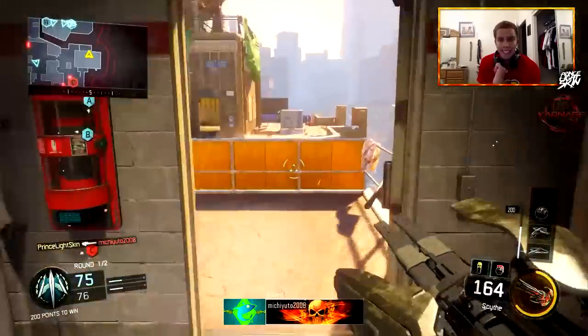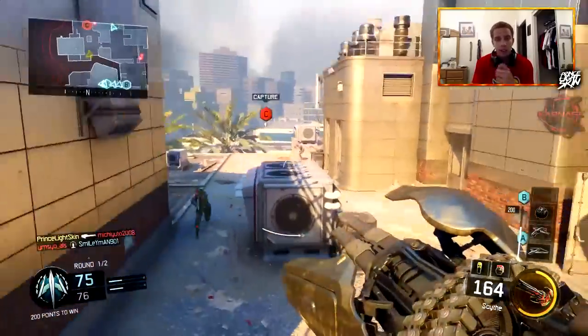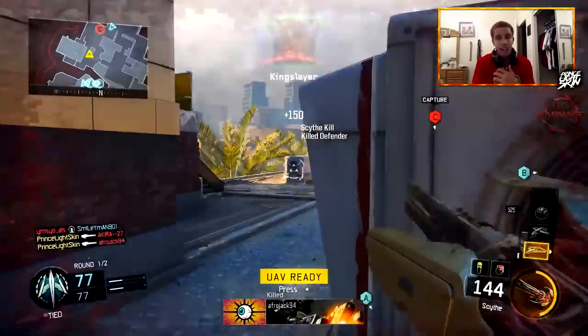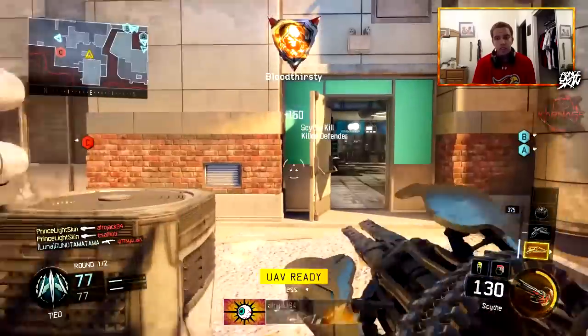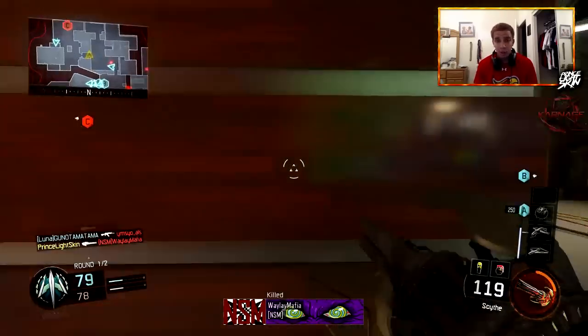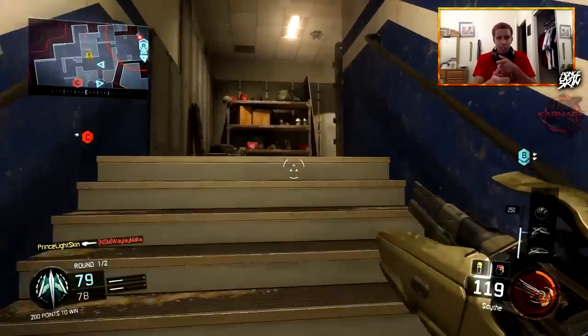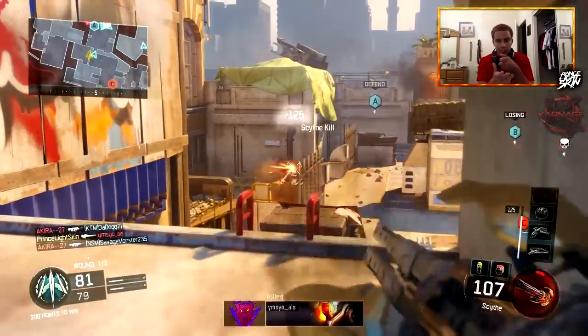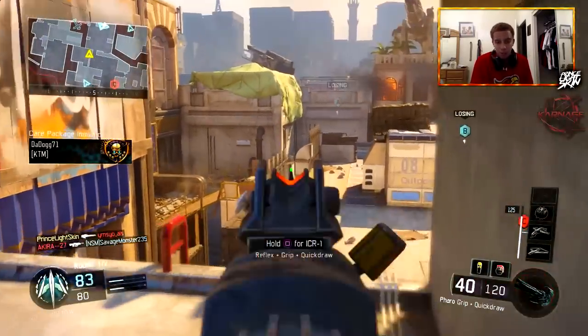What a lot of people do is slide around corners. If you have a Scuf, I recommend you double tap A and jump around corners. But sliding around corners is key — I actually love sliding. There have been different situations where I slide around a corner and a guy is just sitting there looking at an area, and I slide right past him. He didn't even see me because he was in his scope. So sliding around corners is probably one of the best things you can do.